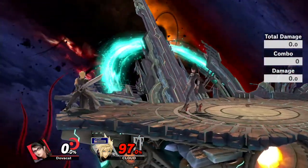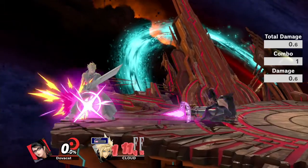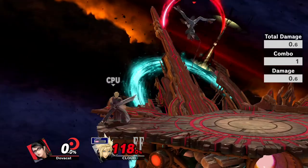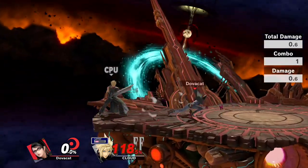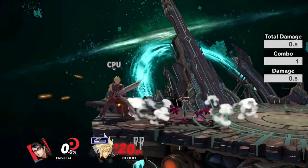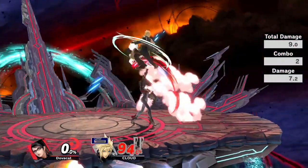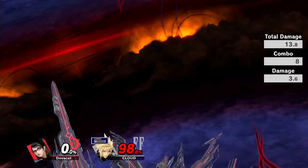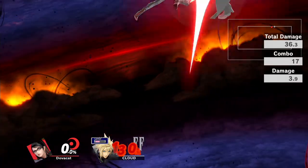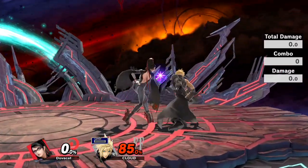Of course, everything has bullet arts — every single move. If you hold down the A button, especially with up air, you can see it just spins around instead of a single up air and shoots people, which is pretty nice. Her up tilt is pretty good; it's the main way you want to try to start ladder combos because it's pretty consistent.